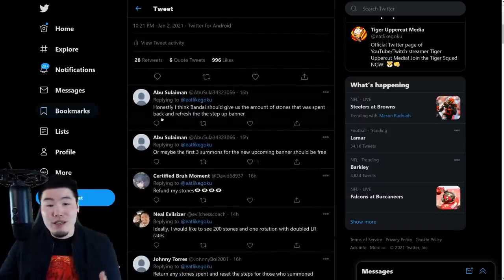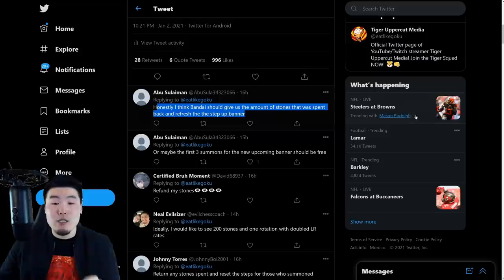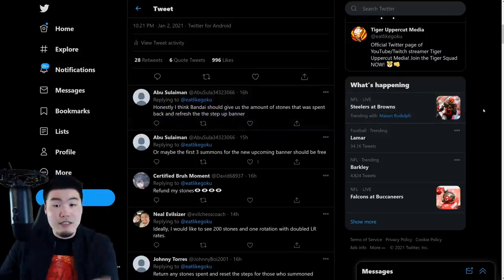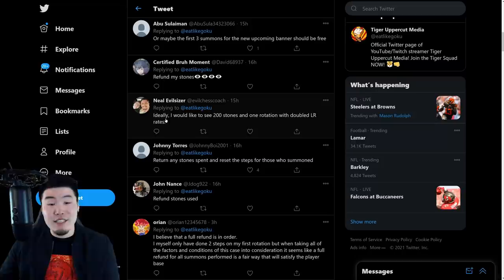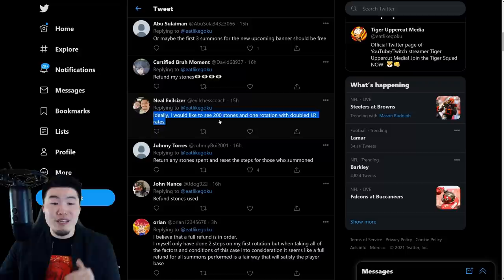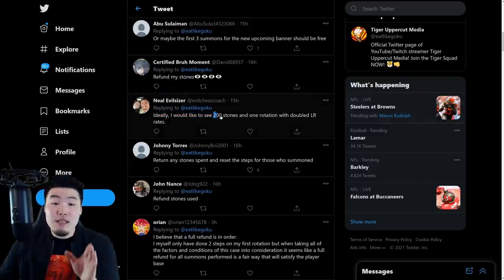We got Abu here who says: honestly, I think Bandai should give us the amount of stones that was spent and refresh the step-up banner. I saw this a lot — a lot of people are saying they want a refund and also to give us back the steps we already did. We also have Certified Bruh Moment here: refund my stones. Neil says: ideally I would like to see 200 stones and one rotation with doubled LR rates. This second part sounds awesome, but Bandai has never done anything like that before and I really don't see it happening.